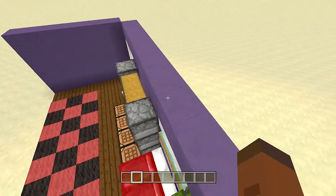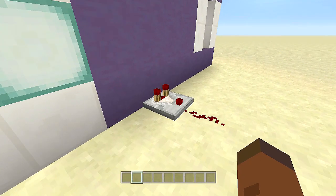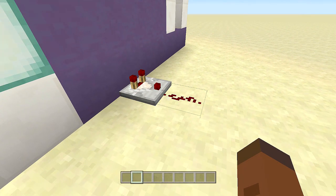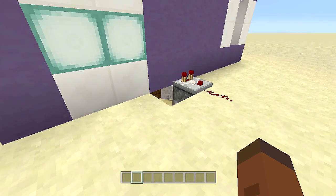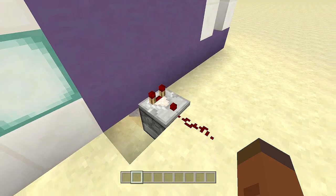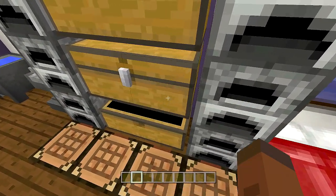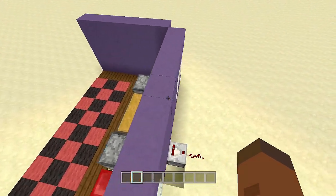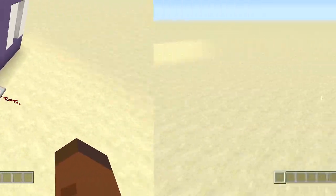The redstone is super easy to build and it's a fun little way to troll your friends. There is a comparator, a piece of redstone, and underneath that comparator is a dispenser with a bunch of TNT — that is the entire thing. You're probably wondering why the comparator is off if there's stuff inside the chest. That's where the BUD switch comes into play, and that's why it does not work on Pocket Edition. You can build this on Pocket Edition, but it'll only work when you put items in — it won't work when you take items out.